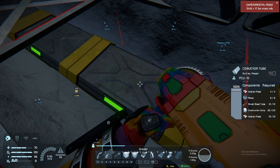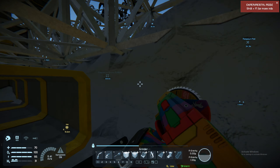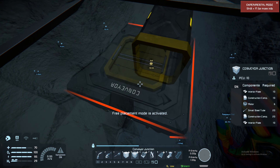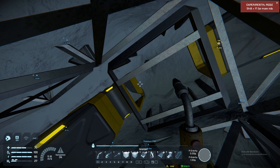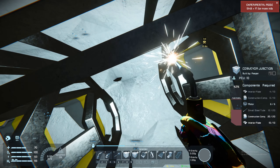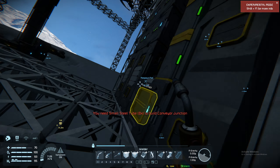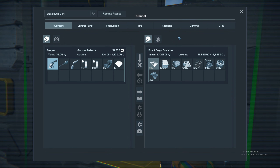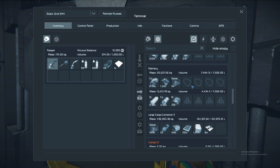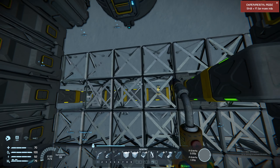And that means of course we'll have to make this junction as well. So we need some more small steel tubes, interior planes, and construction composition. And we haven't gotten any of that in here.